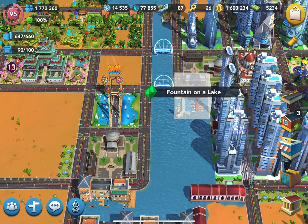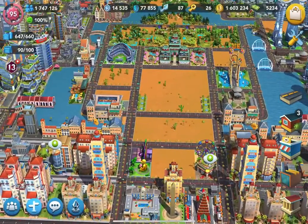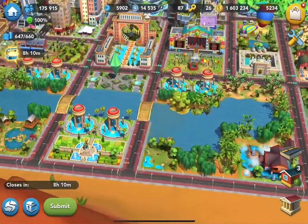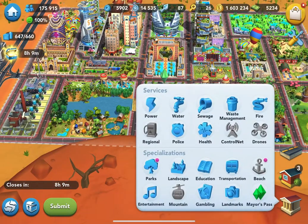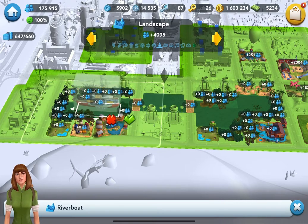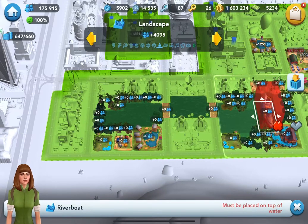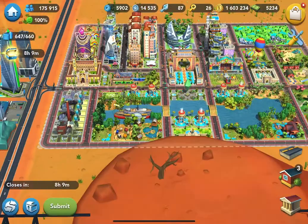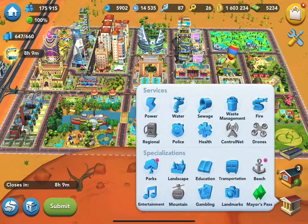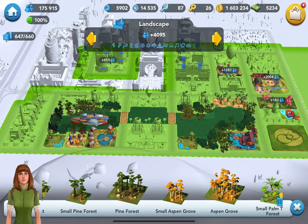I wonder if I can use this fountain on a lake as well — that would actually be really cute if I can somehow put it in. Let me just grab it just in case. Right now the only place I can put the boat is here — let me place the boat to make that abundant look in my city. I don't think we have space for the fountain in the lake, so I might skip that idea for this time.